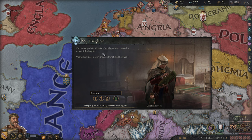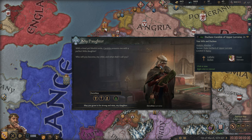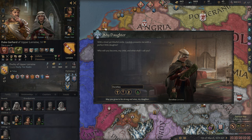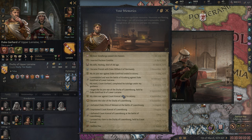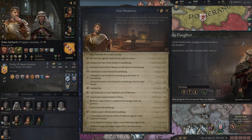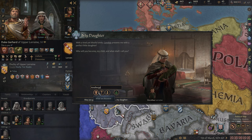He's continuing to deal with factional issues during this conflict, and we had a daughter. Let's name her — I feel like we should name her after our lover who died. I have to look in our memories here. It's Amalburga — yeah, we're going to name her after Amalburga. Our wife has no idea; this was well before her time. So there we go, she's none the wiser.